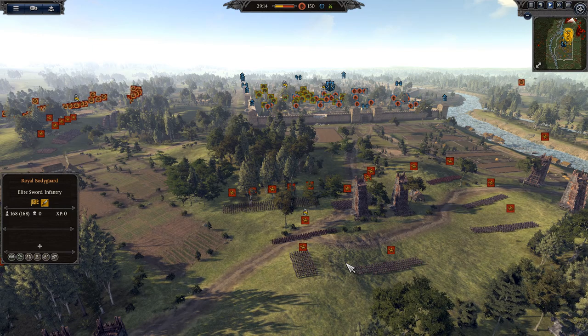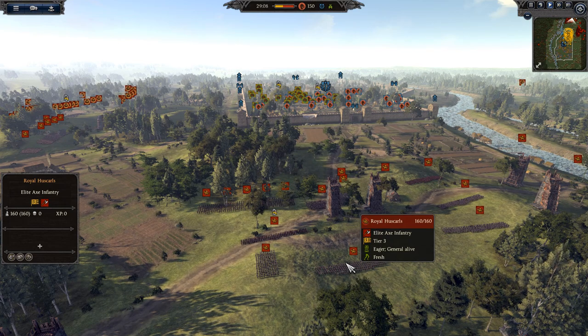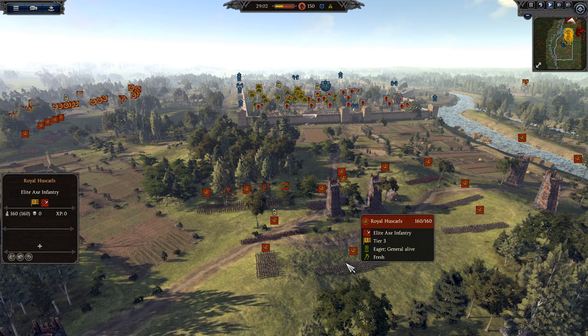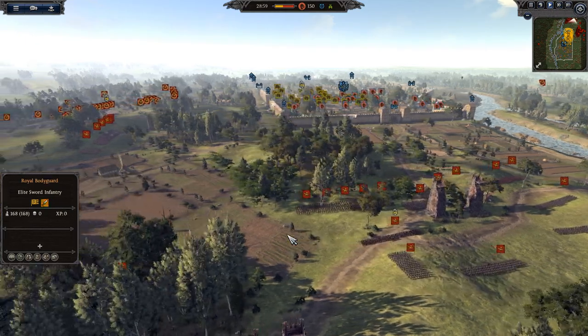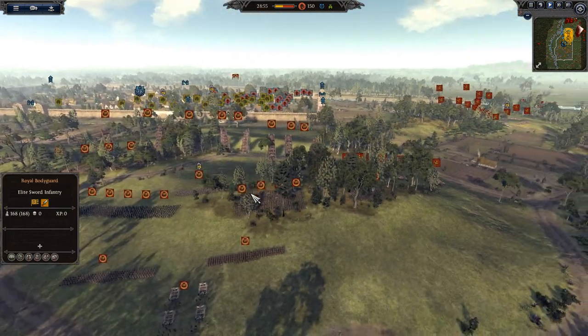Wessex is being commanded by Anas Farra, and he's bringing six units of Royal Guard, eleven Royal Huskarls, five Feared Spearmen, five units of Royal Archers, three Noble Cavalry, one unit of the catapult, and his general is a unit of the Royal Bodyguard. His ally - probably some money was exchanged hands, I'll assume.